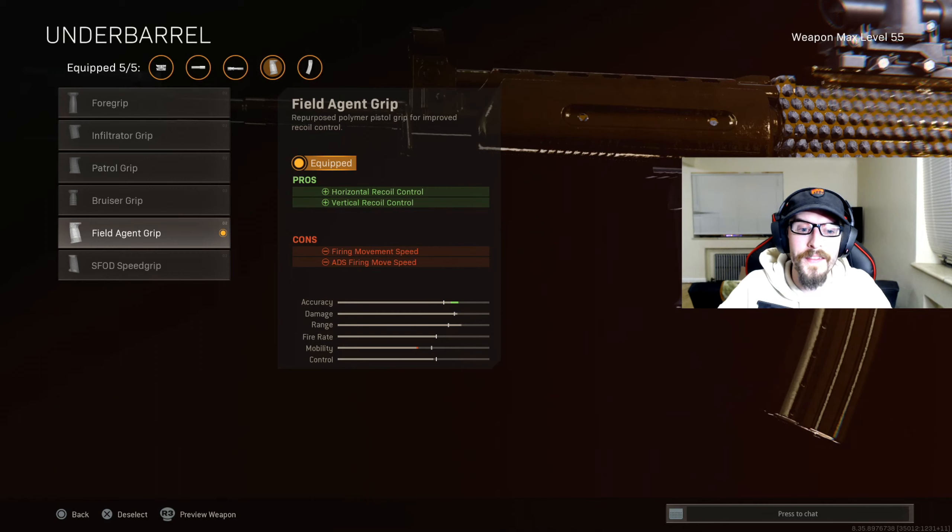For the last attachment, the underbarrel, we have the Field Agent Grip. Accuracy is crucial in those long-distance engagements, and this is going to help us with horizontal and vertical recoil control.